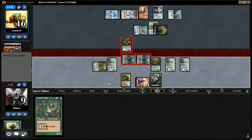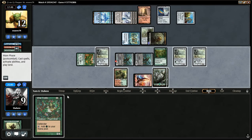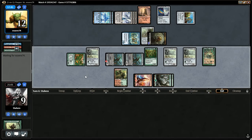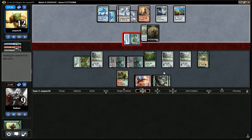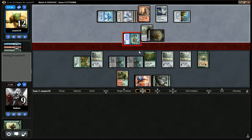He blocks. This Serpent is single-handedly winning this for him — not even the Serpent, the unblockableness of the Serpent is what's really doing it. Play Wall of Vines here, pass the turn. We've got two turns to find Vent Sentinel. He goes to combat. Attacks without making it unblockable. Maybe he just forgot to do it and is going to do it before blocks. Yeah, he just forgot.